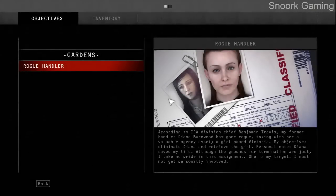According to ICA Division Chief Benjamin Travis, my former handler Diana Burnwood has gone rogue, taking with her a valuable agency asset — a girl named Victoria. After months underground, Diana's safe house has been located: a heavily guarded mansion on the shores of Lake Michigan. My objective: eliminate Diana and retrieve the girl.